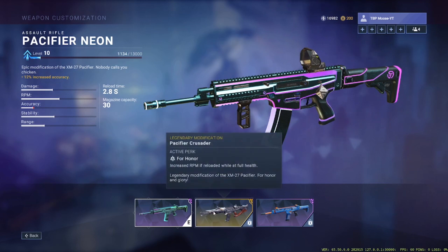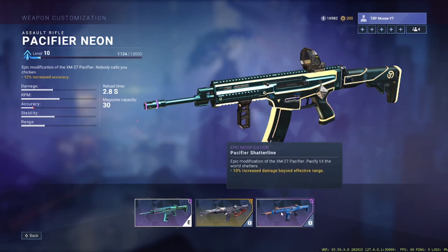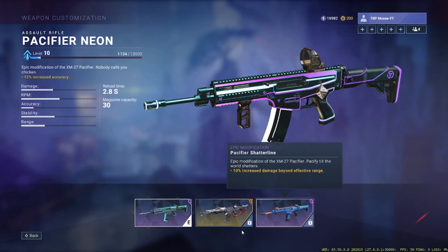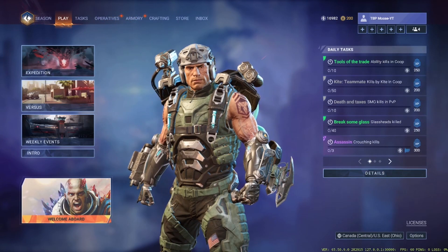The gold one gives you increased RPM if you're loaded while at full health, and another one gives 10% increased damage. These things can be very, very useful, so I wanted to give you guys a background before we actually got into it.